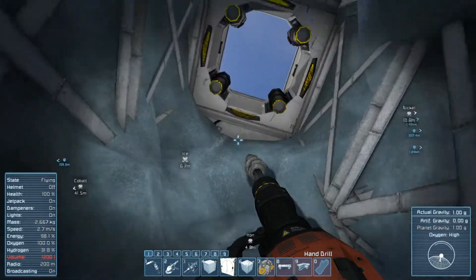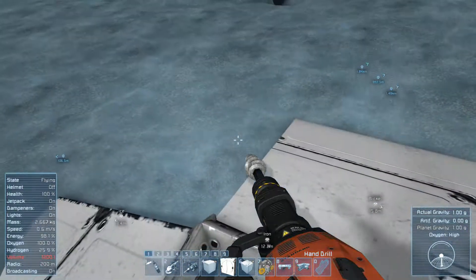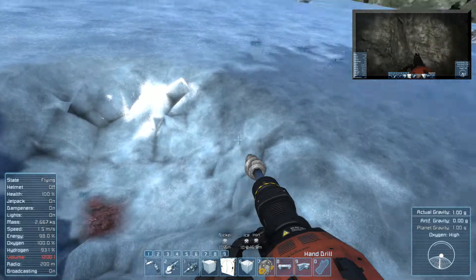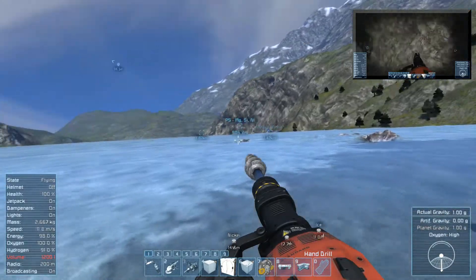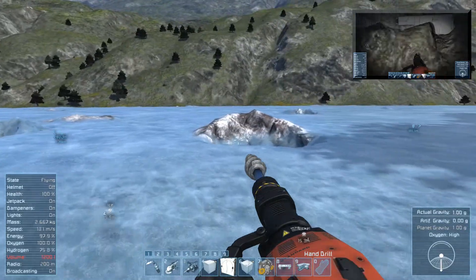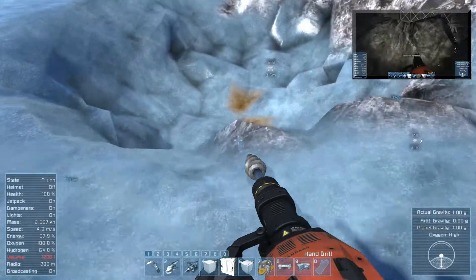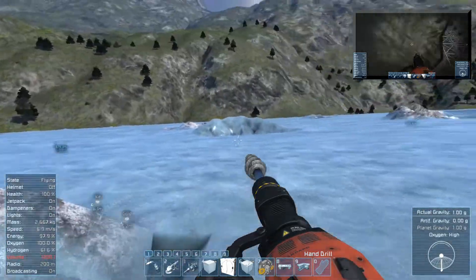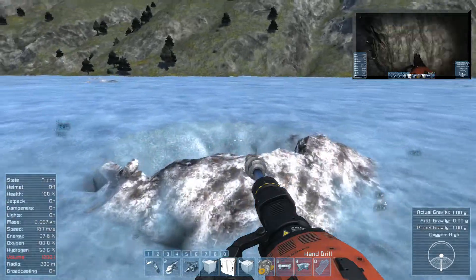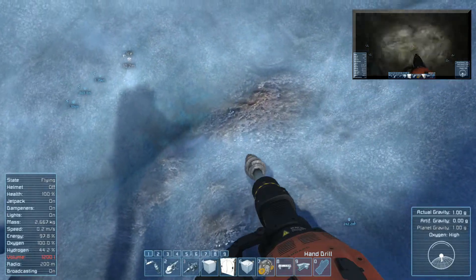Yeah, the mods look really good now. That's just crazy how much happened over here. Oh wait — one of these had gold in it. I think that's iron, so... that's gold. This is one of the good reasons to come take a look whenever you have asteroids or meteors strike. That is cobalt.